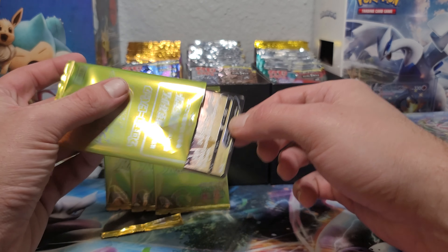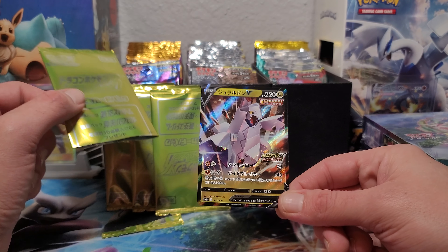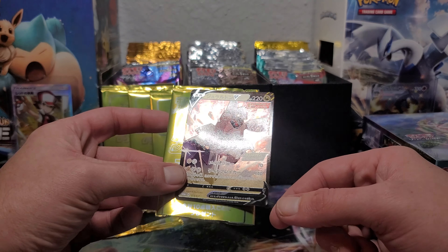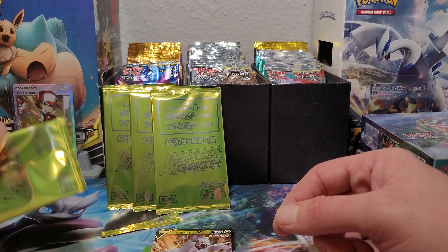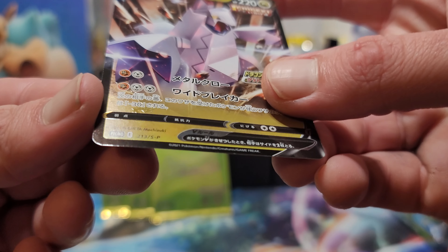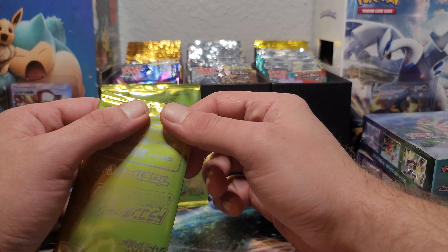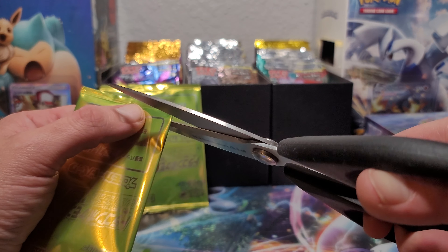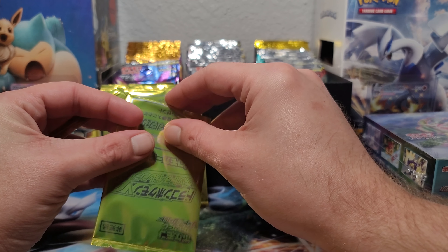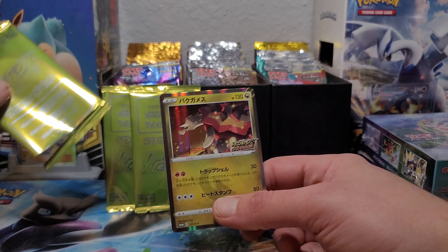Nice to get a couple extra holos out of these promo packs. Oh, got a little full art — full art action! Let's go — our first Duraludon V, I believe. It's number 48 out of 67, but wait — it's a promo, so it's different. One's facing left and one's facing right. But yeah, it's a Duraludon with the — I think it's Inchigeki — single rapid strike. Man, they made that look good though.